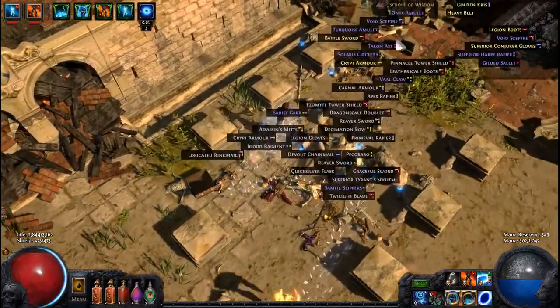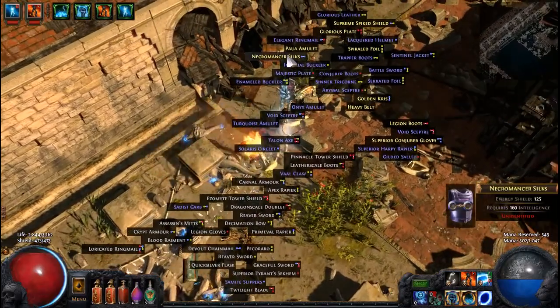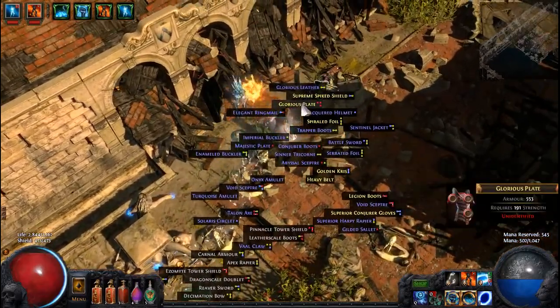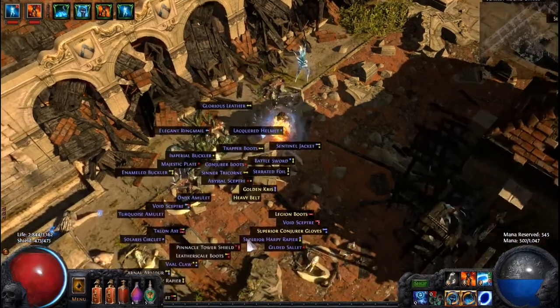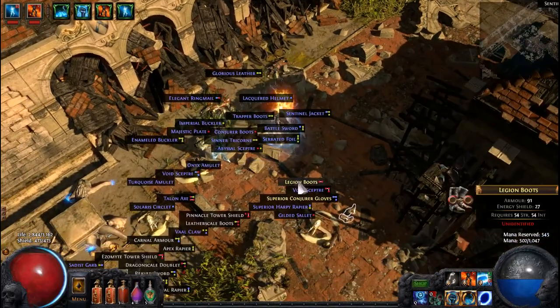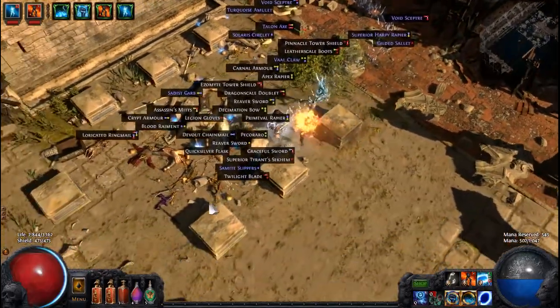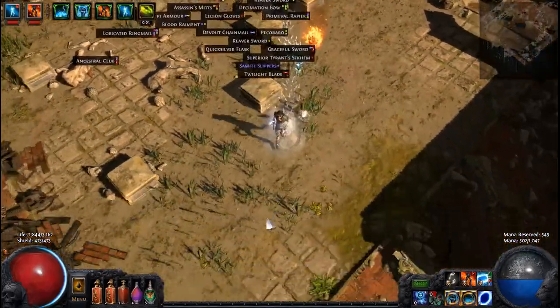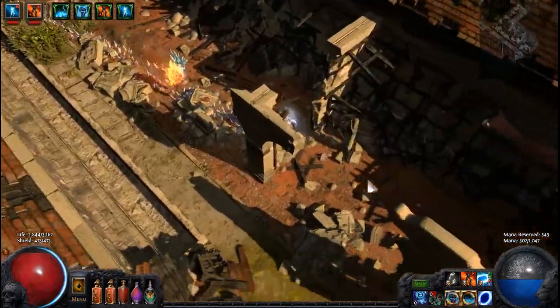Actually, let me see if I can get these yellows up first. Probably gonna be way too many. That amulet, folks — if that is level 75 or higher, which I'm sure it's going to be, I am not going to identify it because I need it for turning in and making regals. Regal, regal, regal!